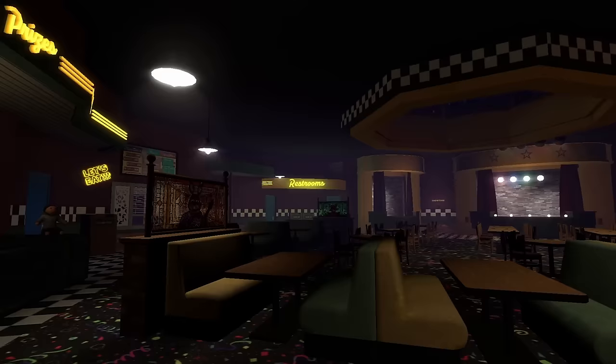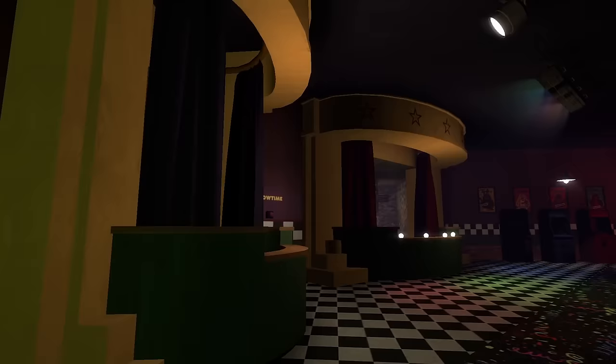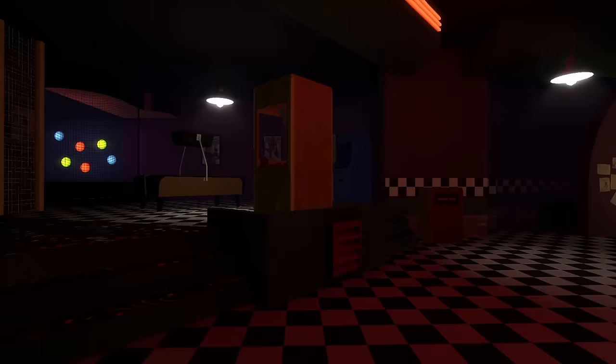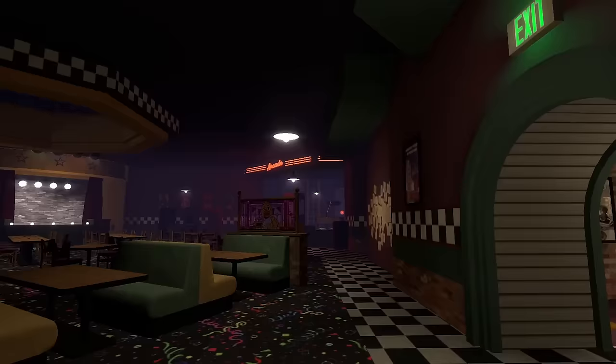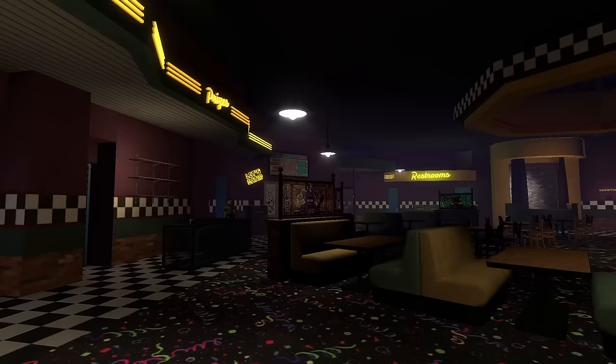The main area is definitely my favorite room on this map — the lighting is incredible. We have the dining area, the show stages, the arcade area, the kitchen, and the prize counter. We also have all the drawings from the movie on the walls, which are a bit blurry, but one of those characters — somebody needs to burn that piece of paper. Anyway, let's start with the dining area.